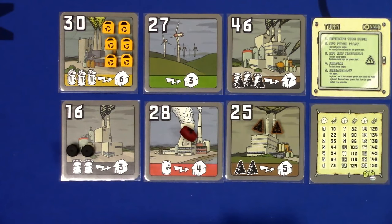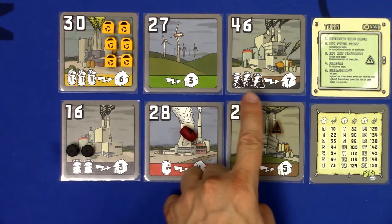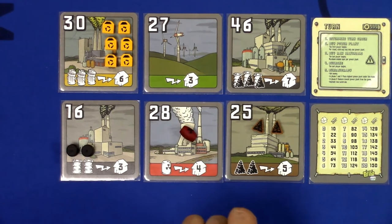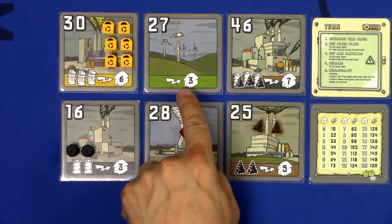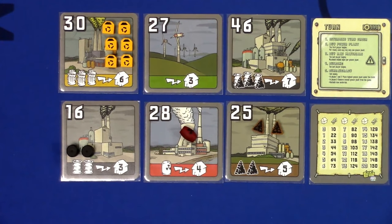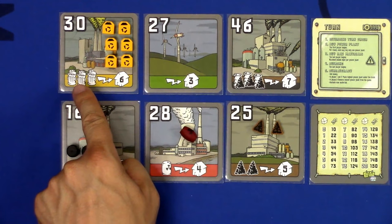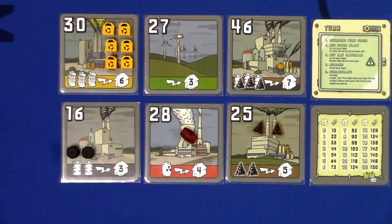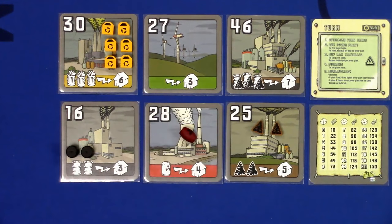There's also a hybrid plant that can use coal or oil — either or, and you can mix and match. Wind power plants take no resources; they're a little more expensive for how many cities they power, but you don't spend money on resources. Garbage power plants take the recycling tokens. The bottom right of each card shows how many cities that plant can service — up to that number.